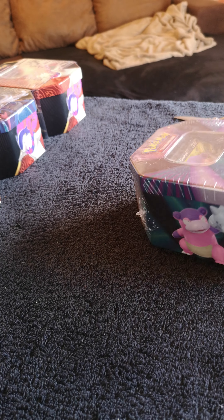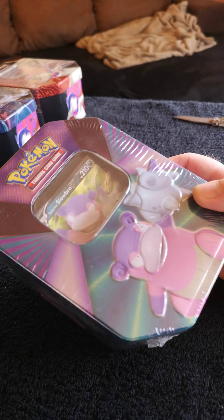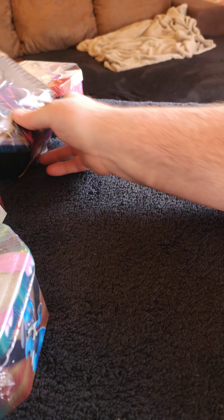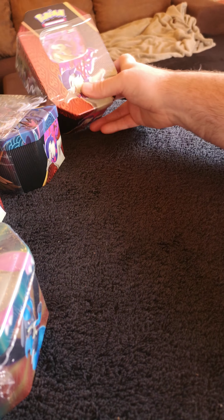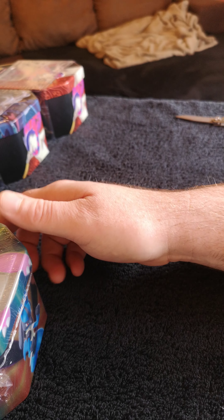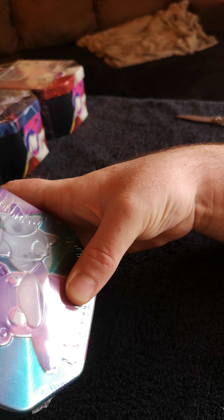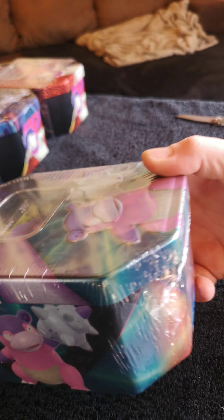Hey guys, doing another opening today. Just done the unboxing and I got a number of tins here. I got the Galarian Slowbo V tin, Deuce Dive V tin, the Hussain Samurott V tin and the Hussain Typhlosion V tin. I'm going to make individual videos for each tin, mostly due to time and upload speed and stuff like that. So let's start with the Slowbo tin.